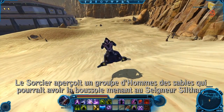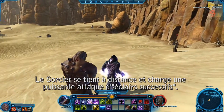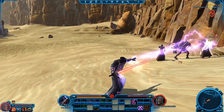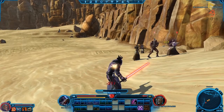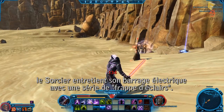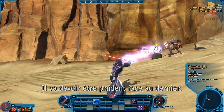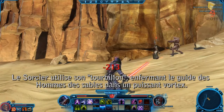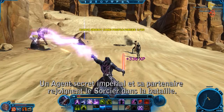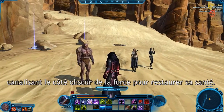Seeing a group of sand people who may have the compass he needs to find Lord Sylthar, the Sorcerer hops off his speeder and readies himself for battle. The Sorcerer stands at a distance and charges a powerful chain lightning attack, which will send bolts of electricity through multiple enemies standing near each other. As Kemval rushes into melee combat against the Sand People, the Sorcerer continues his barrage of lightning attacks with a series of lightning strikes. Though the Sorcerer has made quick work of the first two Sand People, they've knocked him down to about half his health. He'll have to be careful as he takes down the last of them. The Sorcerer uses Whirlwind, trapping the Sand People guide in a powerful wind vortex. Blaster fire streaks in from behind the Sorcerer — an Imperial Operative and her companion have joined the fight. The Operative is one of the Imperial Agent's advanced classes. Now that the Sand People have been dealt with, the Sorcerer begins to seethe, drawing on the dark side of the Force to replenish his health.